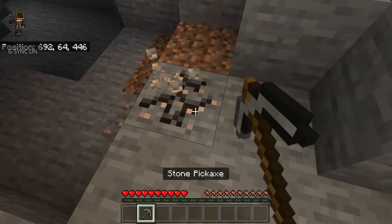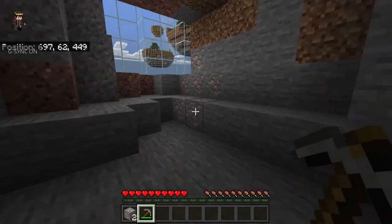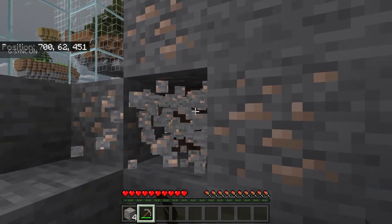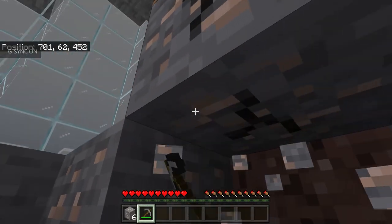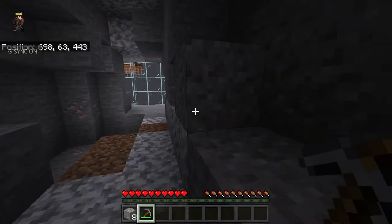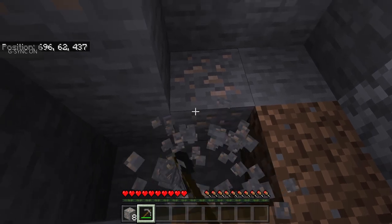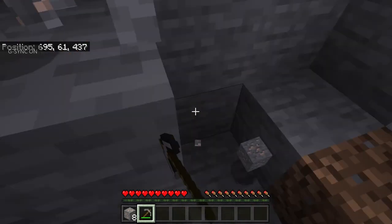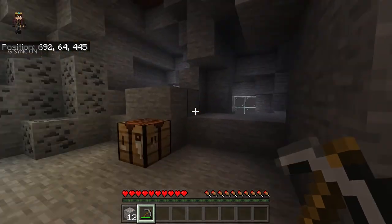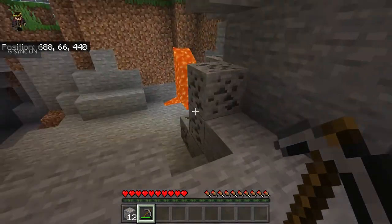Okay, now let me get all the iron. You only need three iron for a bucket, but I would just collect all of them so they'll all be smelting. There are only three spots with iron here — that big spot right there and this little spot there. I'm pretty sure that's it.